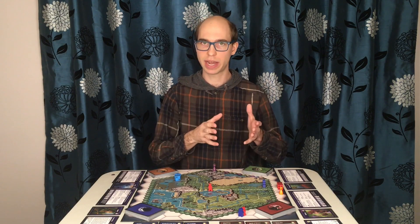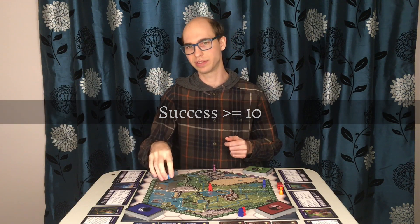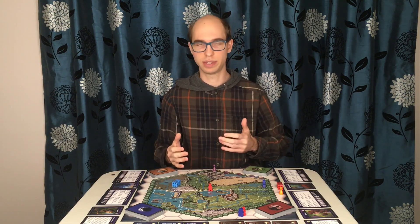In summary, when you attempt an action, roll two dice, add the specified attribute, and get a 10 or greater to succeed. If you fail, you may either spend tenacity to improve the roll, or take one to save for later.